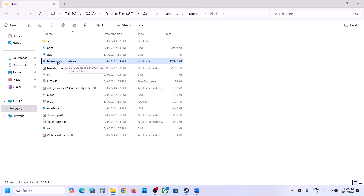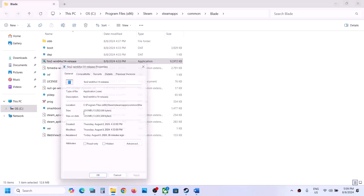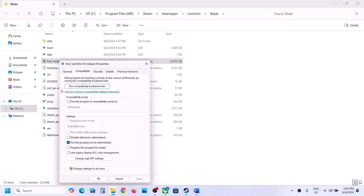Double-click and launch the game from here. If that does not work, go to Properties again. This time, put a check on compatibility mode and select Windows 8, hit Apply, click OK, and launch the game. If that does not work, select Windows 7, hit Apply, click OK, and launch the game to check.